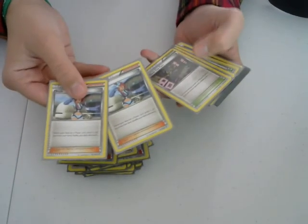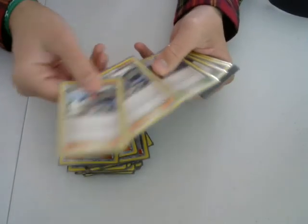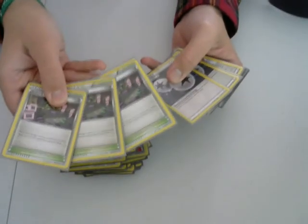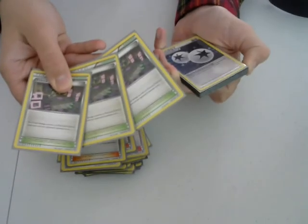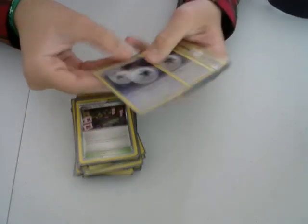Two Skyla so I can get Trainers out of my deck, mostly like Float Stones and stuff like that in case I need those. Virbank City Gym — if either mine or the opponent's Pokemon is Poisoned, they take three damage counters between turns instead of just one. Super good synergy with Gengar.